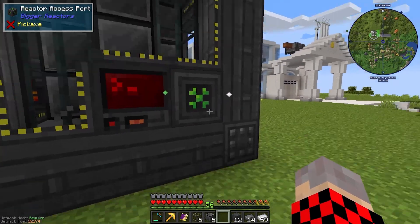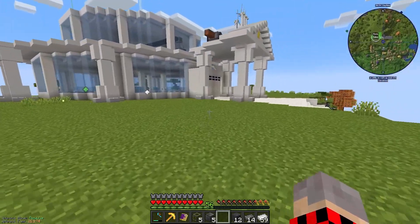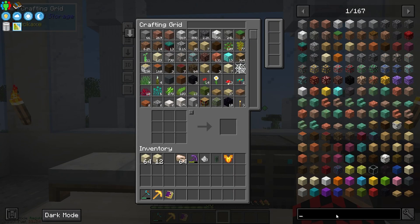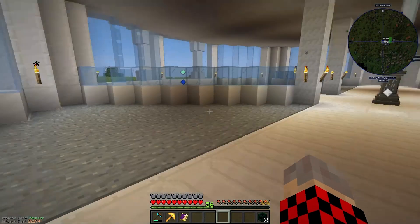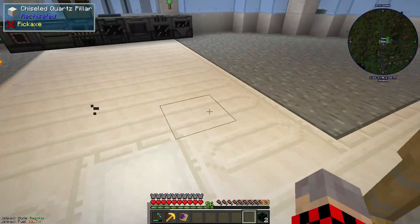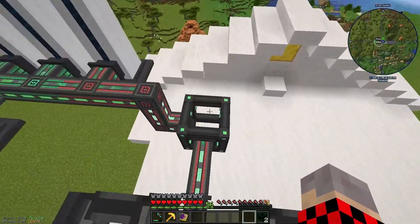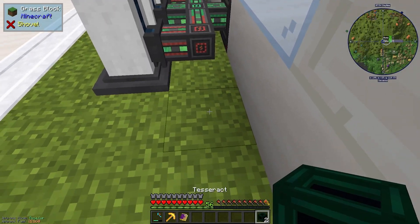Now we just need to put something inside it — we feed it through a hopper, and the thing we need to use is the rest of our uranium. But we need to first make another thing: a tesseract. As you can see here, items, fluids, and energy can be transferred between multiple tesseracts, so we're gonna need two of these. One we're gonna connect to our energy cube — let me take this out and put this one in.